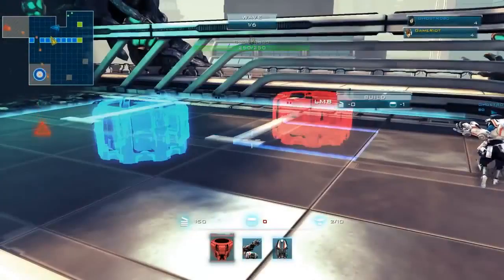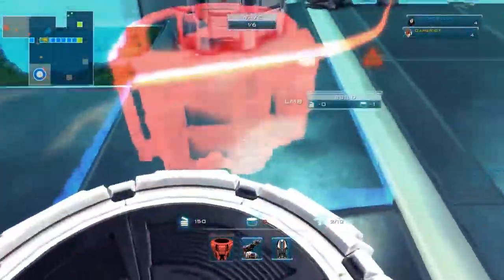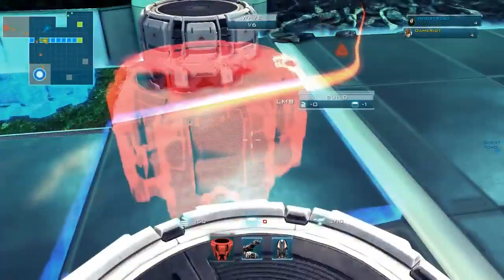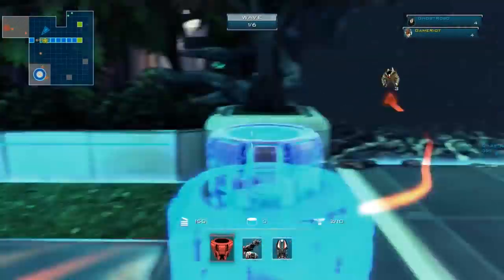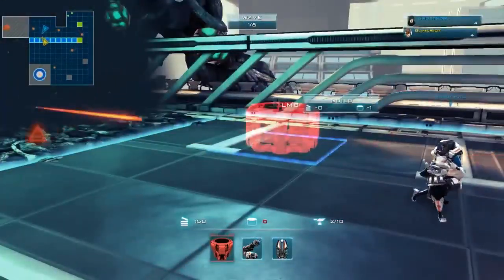If I throw down this base, you can build a tower on top of it. Let's put one here — think about where you want to go. It slows them down. I like that they put the overlay for both players so we can both see what we're doing. It's easy to coordinate — really cool.